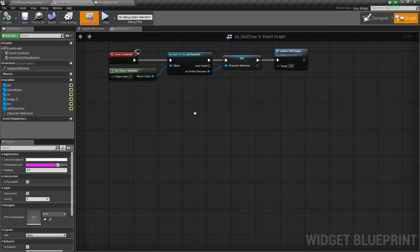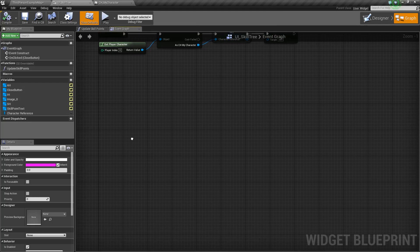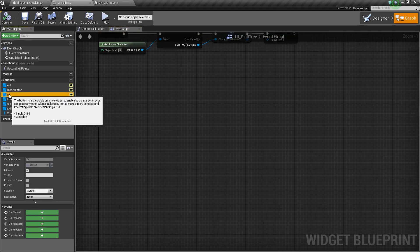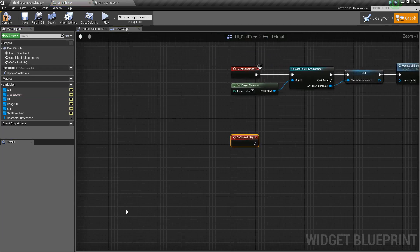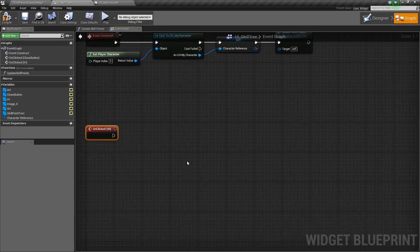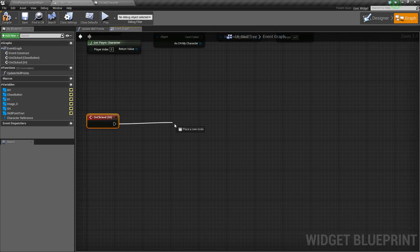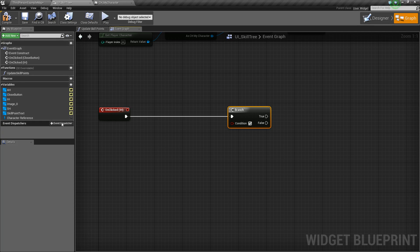So let's go to our graph and find some open space, because we're going to need a lot of space here. The first thing we're going to do is click on our Improved Health button and add an On Clicked event. Whenever we click on this button, we want to drag off, do a Branch, and check if we have enough skill points first.